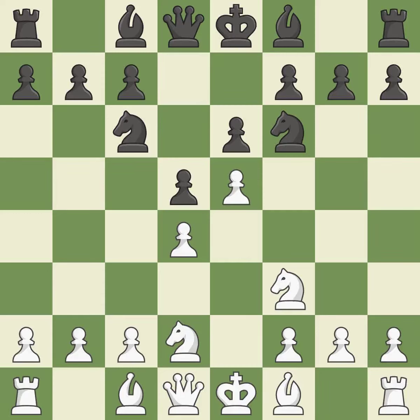E5 closes the center and attacks the knight on F6. Nd7 retreats the attacked knight. Nb3 places the knight on the queenside where it controls the C5 square and allows the dark-squared bishop to develop.